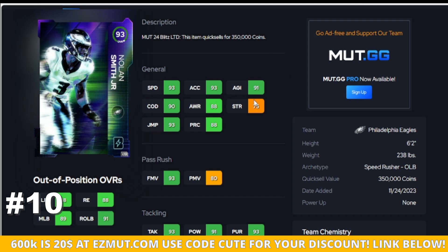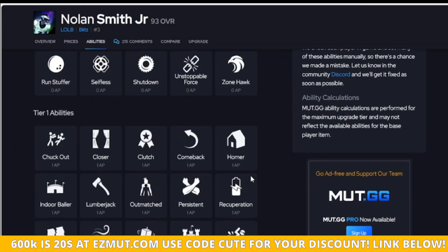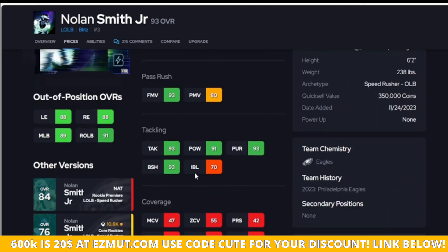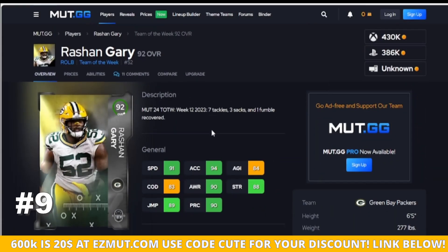Number 10 is Nolan Smith Jr. How is he so low? Well, he doesn't really hit a good threshold for the power move, his strength is bad, and his traits are not the best. This card doesn't give me any special abilities that are going to separate him from other people. He's going to be overpriced, but I rate these players as if they're the same price because I'm trying to give the best player, not the best value.